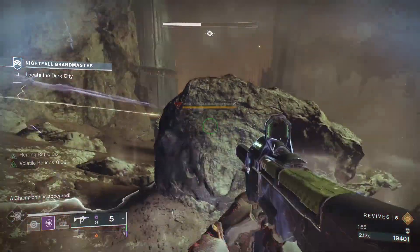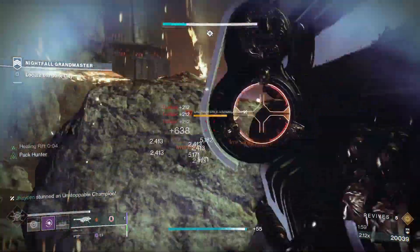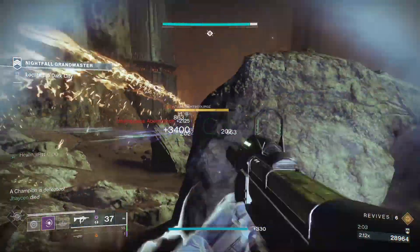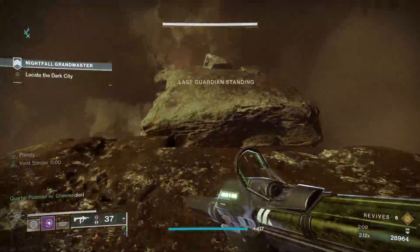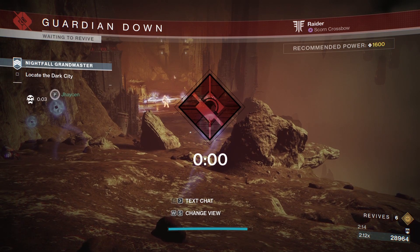Now for a quick walkthrough and a few key tips. In the first area, after dealing with two Overload Champions and jumping over a tiny ledge, be really careful about the next wave of enemies that spawn in. There are two Void Sniper Scorn in the back and they can one-shot you. Play it safe until those snipers are completely dead — they're borderline more dangerous than a champion.